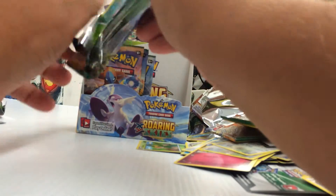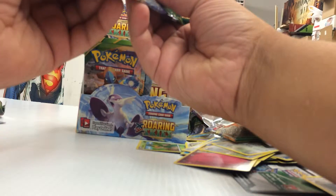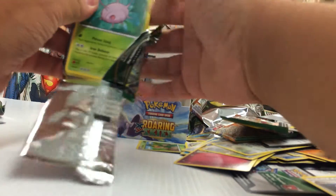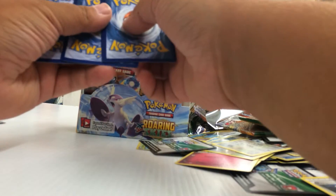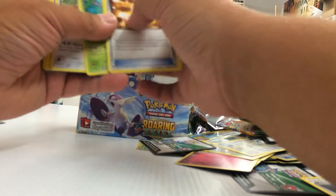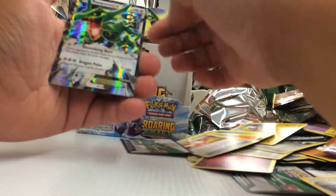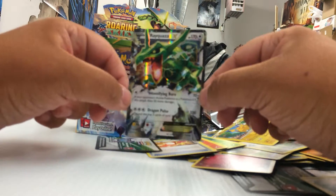Can we pull two more ultras? Let's see how many cards we're missing. I think there's one more card that we can pull either a holo or an EX - oh, and it's an EX! Yep, it's an EX. It is a Rayquaza EX. Very cool. I haven't pulled one of those in a while. Five packs, kind of have a feel for these.